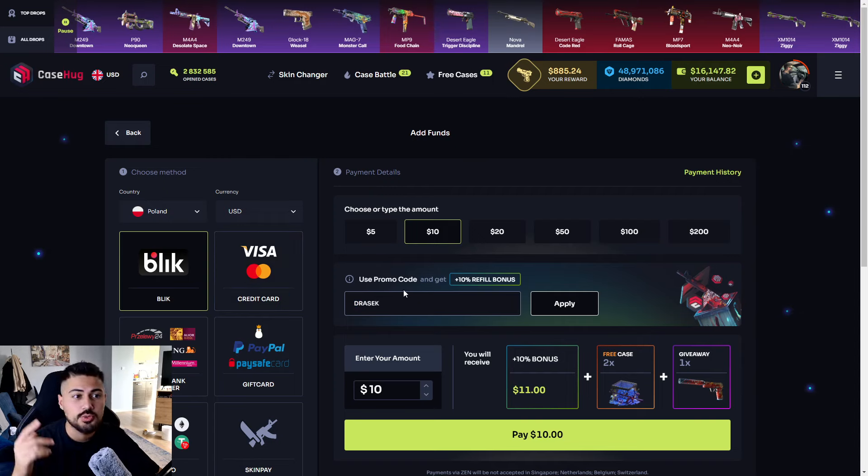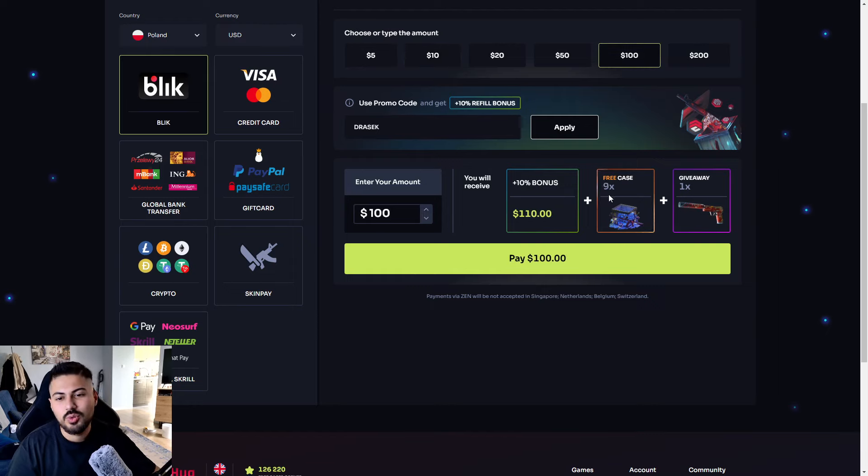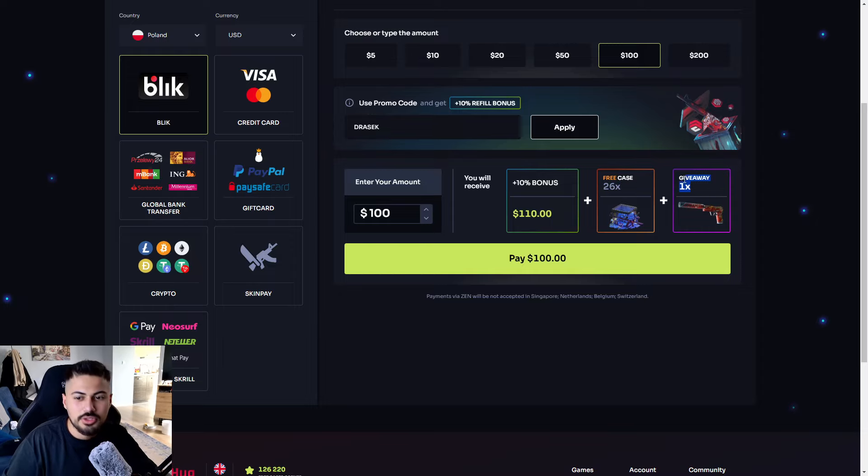You will get 10% bonus on your deposit. For example, if you deposit $100, you get $110. Also you will get free 50 cents so you can open free cases. Also you will get actually 26 cases, so you will get extra money.